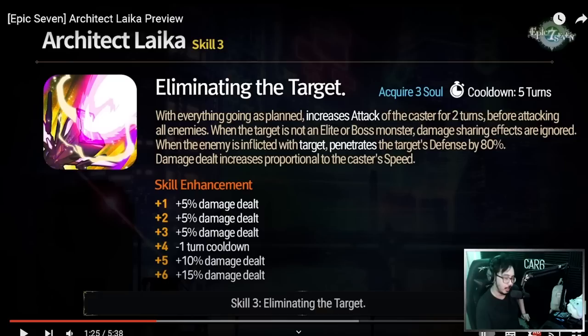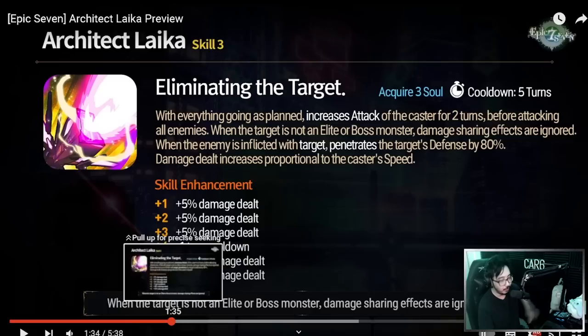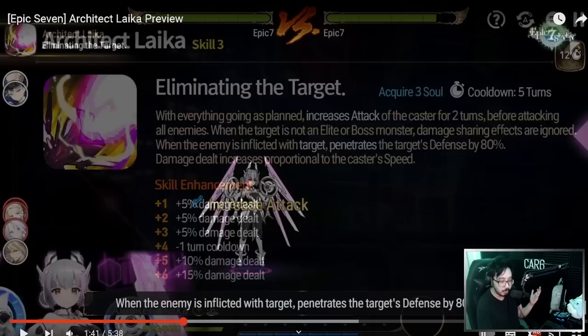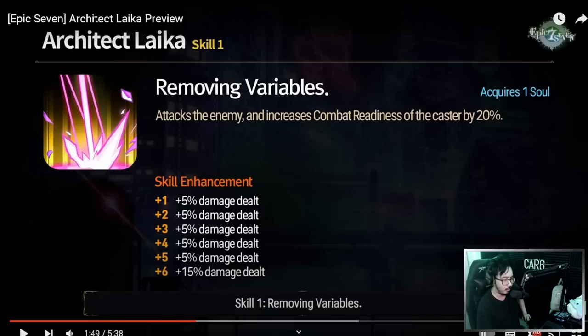It does seem like a lot of units just don't work for PvE anymore. I guess we don't need extra help for PvE, but it's a little disappointing overall. She ignores damage-sharing effects — things like escort, like Aureus — and when the enemy is inflicted with target, she penetrates the target's defense by 80%. She gets that target from Skill 2. This is AOE, hitting all enemies, and it has some speed scaling as well. Attack up, 80% defense pen if they're inflicted with target — which you should have when you soul burn Skill 2 straight into Skill 3. Lots of damage, lots of synergy. The animation looks pretty good overall — a big laser just rips through. Looks like a lot of damage in the video testing.